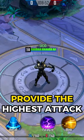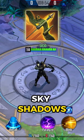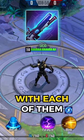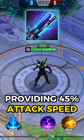There are 5 items that provide the highest attack speed value, which are Sky Shadows, Silent Hunter, Deadpool's Bazooka, Enchanted Scimitars, and Shield Rifle, with each of them providing 45% attack speed.